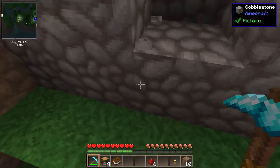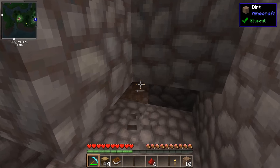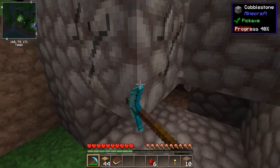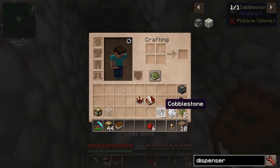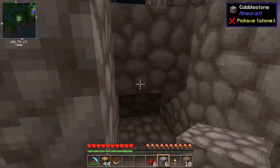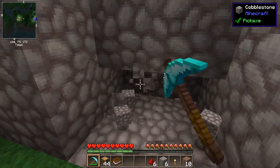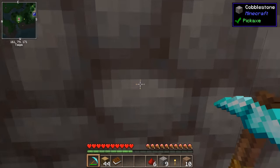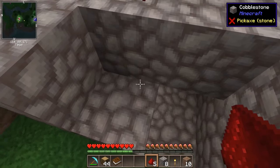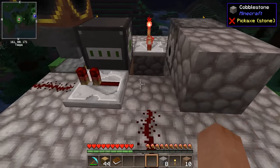We need to put a repeater here and redstone here, and we need to dig out this bit and back there so we can see the long-range breaker through there. What we want is redstone going from here, down here, and all the way to the breaker so we can trigger it. The thing that's going to be doing the triggering is the redstone processor.